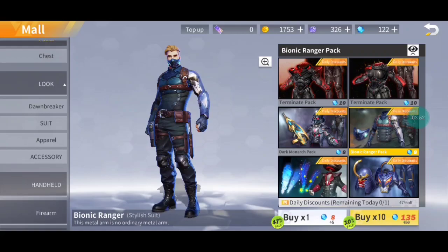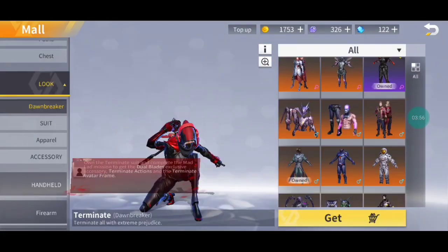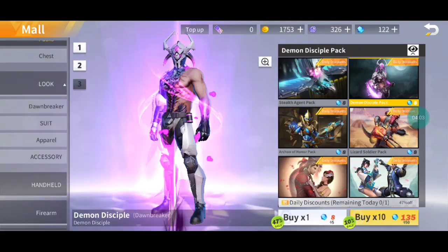And now I got it very very fast done with the Demon Disciple as well. This one is also able to buy with a season 10 discount coupon at 15 diamonds. It's really weird how it's a season 10 discount coupon though.